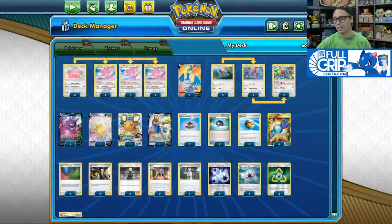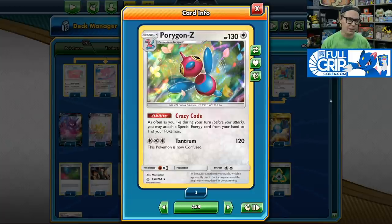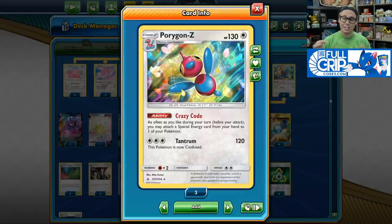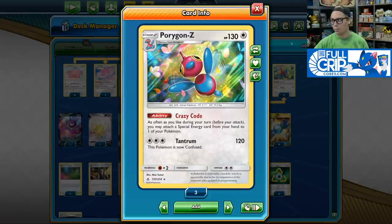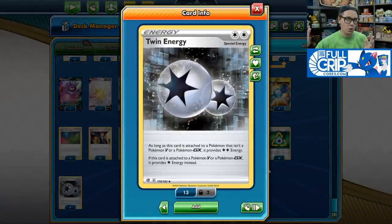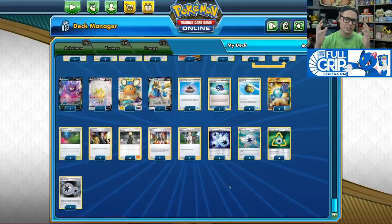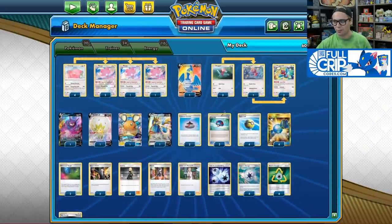To help put more energy into play, we've got Porygon Z with its Crazy Code ability. You may recognize the backbone of this deck — it's very similar to the Whimsicott GX Porygon Z deck. Crazy Code is one of the best abilities printed on a Stage 2 Pokemon in standard format right now. As often as you like during your turn before you attack, you may attach a special energy card from your hand to one of your Pokemon. Once you set up Porygon Z, you can throw Recycle Energies, Twin Energy, Triple Acceleration Energy, and Capture Energy onto your Blisseys and use insanely powerful Slap Attacks to one-hit KO even the biggest Tag Team Pokemon and VMAX Pokemon in standard format.